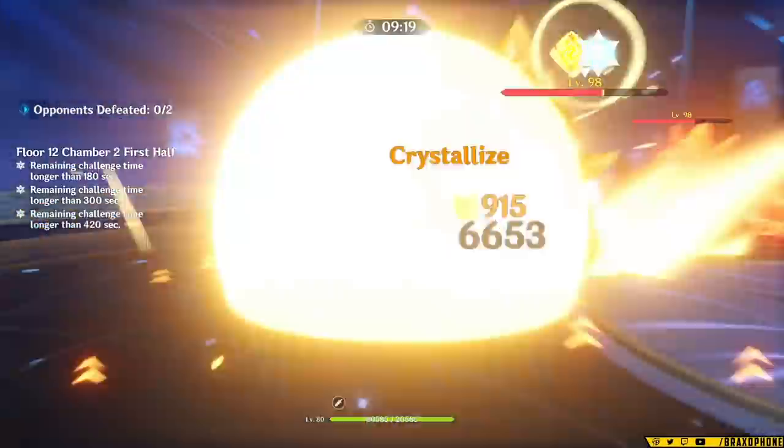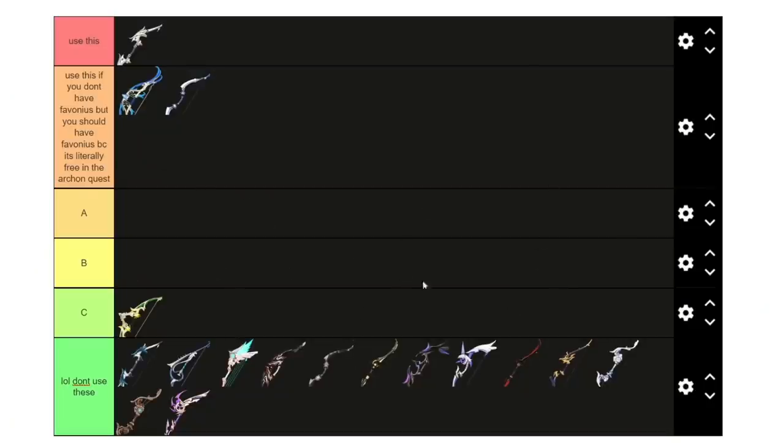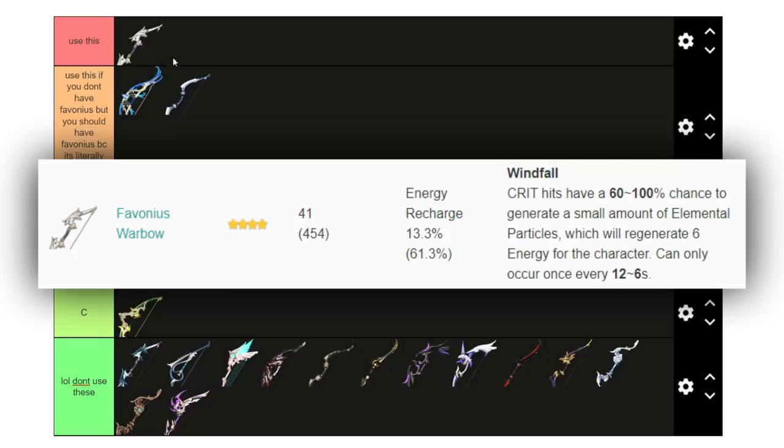Now that we've talked about constellations and kit, let's talk about weapons, which are very important for Goro's build. On screen now is a weapon tier list featuring all the weapons you need to know about for Goro. At the top is Favonius Warbow — this is your best in slot for Goro almost regardless of whatever build you're running, because he needs a lot of energy. Favonius Warbow gives you energy recharge and energy particles whenever you crit. It has a high energy recharge stat, and you should absolutely use this weapon over anything else.